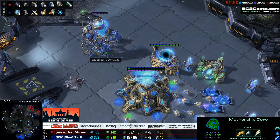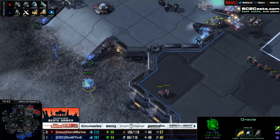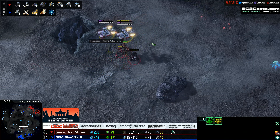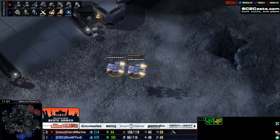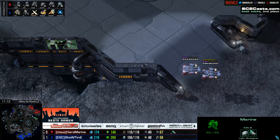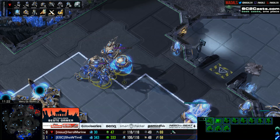A scan comes down and photon overcharge is immediately triggered — HeroMarine shouldn't be able to do too much. No concussive shells, stim is there, two medivacs just waiting about. All in all nothing really done, just 100 energy used on the scan. The oracle came back in but couldn't do any damage — only shield damage, no HP damage, so it's still in good shape. The double medivac drop is ready to come through, but just as we saw last game, ShowTimE has invested heavily in observers, wanting to know if, when, and where any drops could be coming.